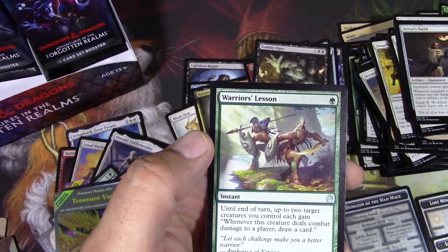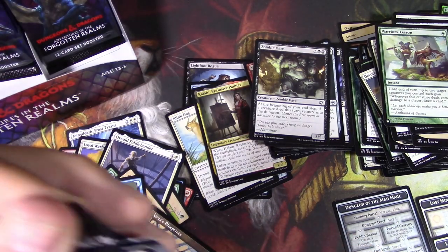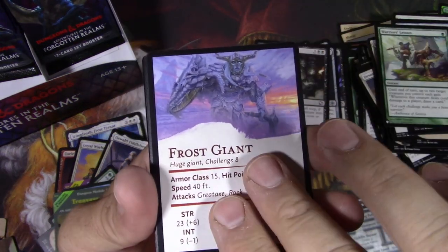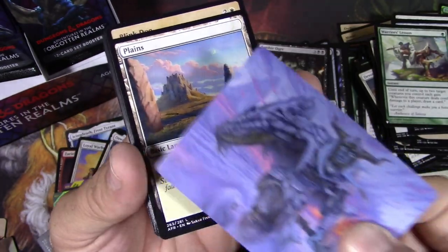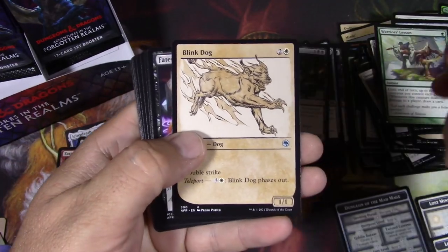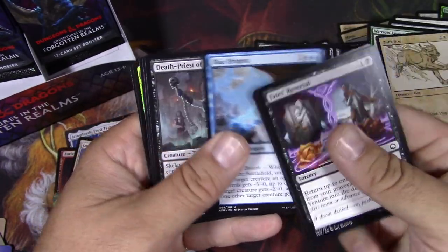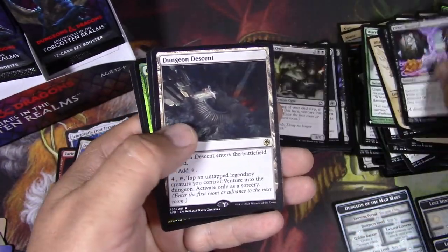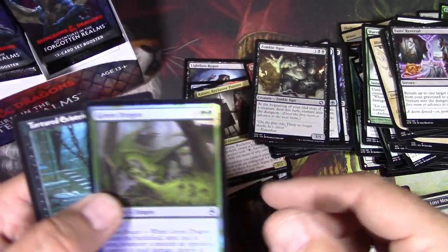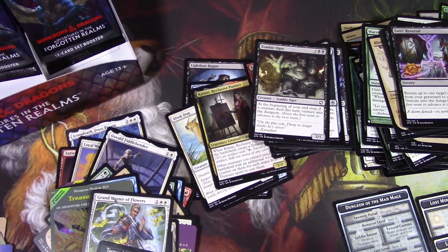And a Warrior's Lesson — another fantastic list card. Frost Giant, awesome — challenge rating eight, getting tough here. Blink Dog. Blue Dragon. Dungeon Descent. Grand Master of Flowers. We've got at least three mythics going on here. And a Tortured Existence — this is an okay card as a reprint. I'm going to scan that one later.